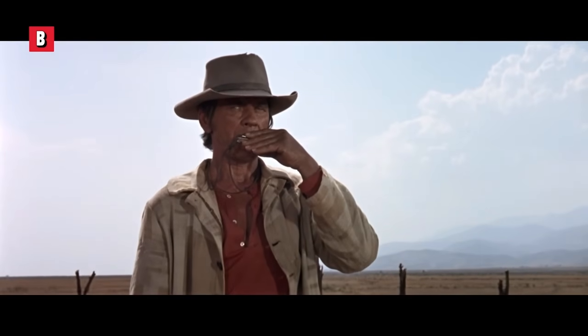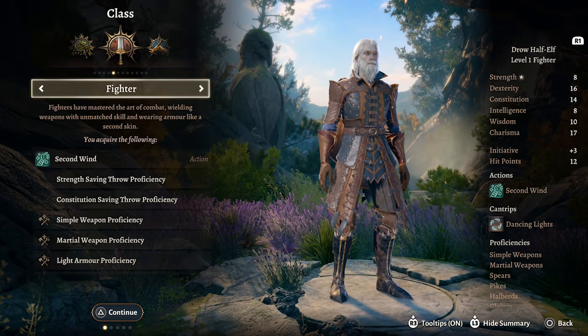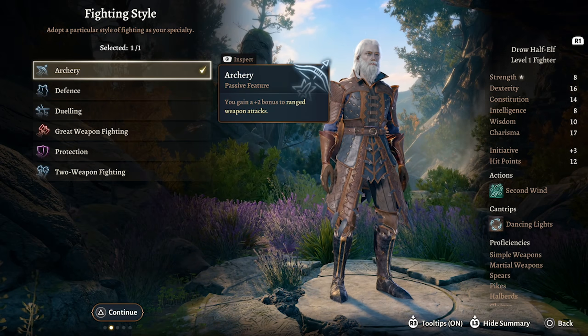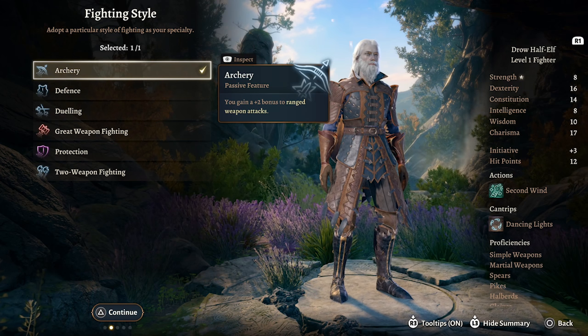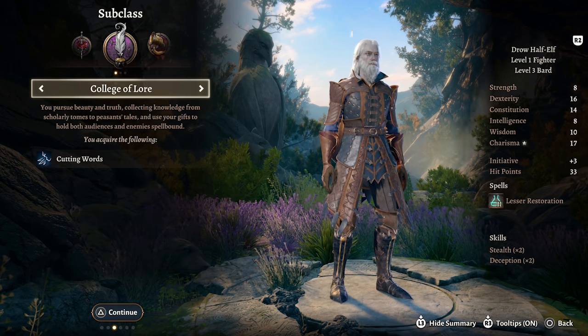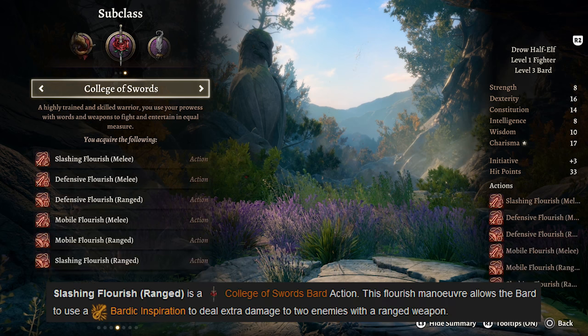The Gunslinger version — oh how I wish you could choose a harmonica for your instrument; flute will have to do. Take Fighter for level 1: we want Constitution saving throw, martial weapon, shield and heavy armor proficiencies. You don't need to use heavy armor but you can use the best magical armor available. On top of this we get a fighting style — take Archery of course. Some builds go as many as 4 levels in Fighter; 2 seems like a necessity for Action Surge. At Bard 3 take Swords Bard. Your primary mechanism is Slashing Flourish, which allows for 2 attacks at the cost of a single Bardic Inspiration that comes back on a short rest.